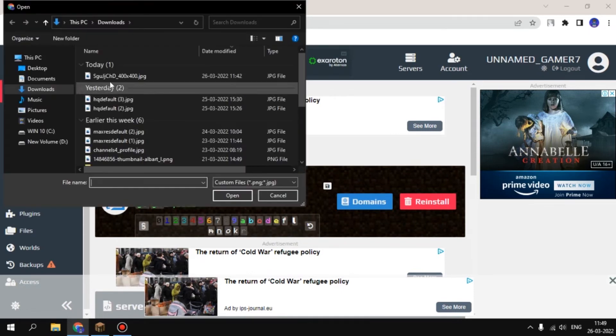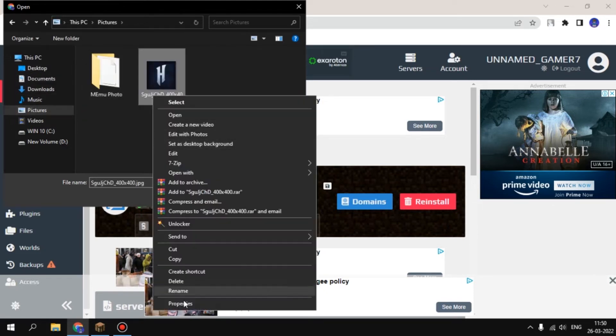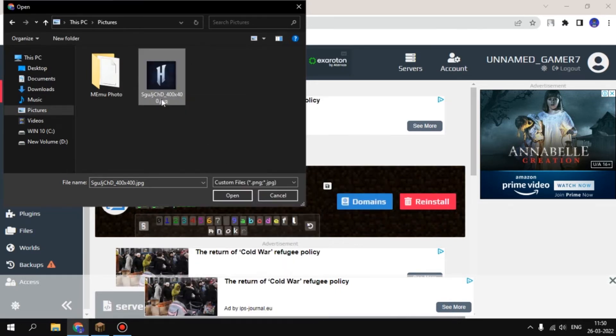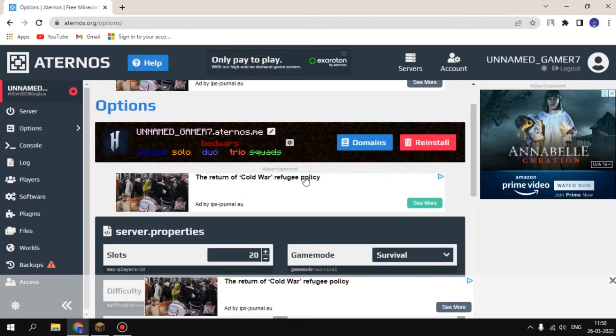For the icon, you can change this. I have one icon — this thing should be 64 by 64 pixels. You can see this — save it.